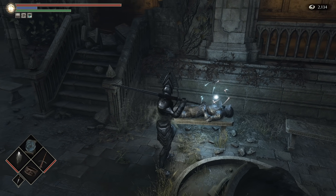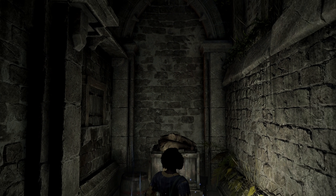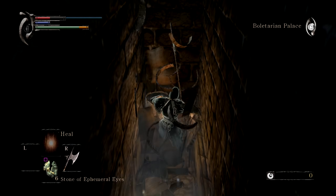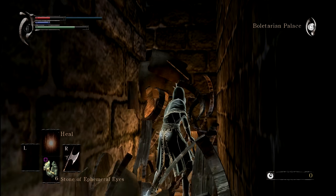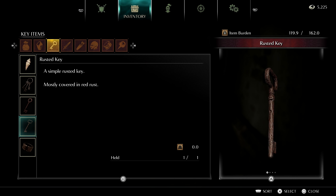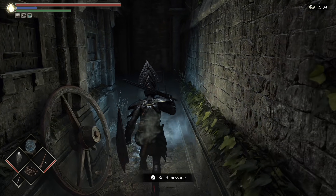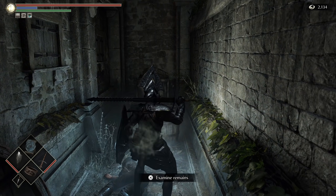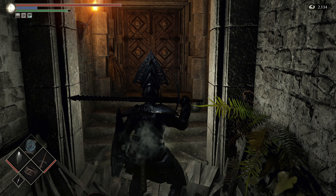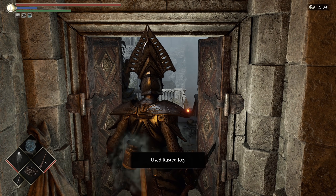There is an item on a body, on a bench, on a balcony, behind a locked door, behind an illusory wall, behind some boxes in an alleyway in the third level of Boletaria Castle. And none of this was in the original game. And after a solid week of theorizing, testing, and searching, we finally found the key to the door. I'll reveal what's behind the door towards the end of this video. It's fitting to delay your gratification a little bit for the sake of this story.